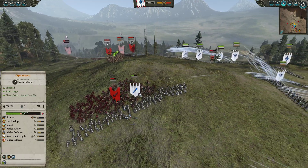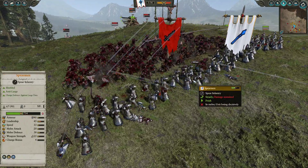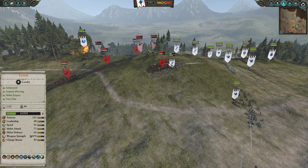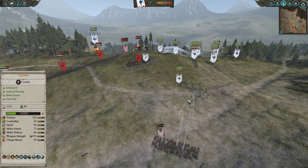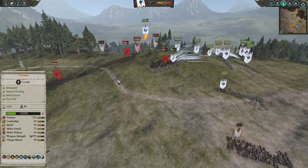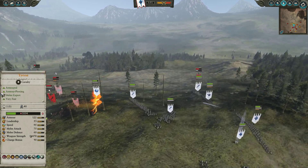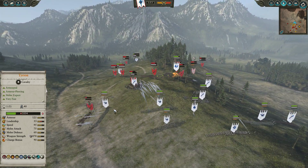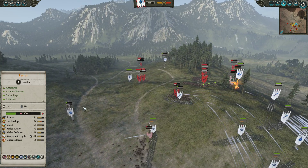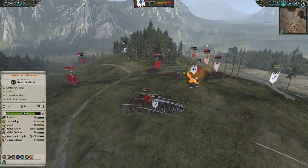We switch fire to some heavily armoured Storm Vermin being pinned in by cheap and cheerful Spearmen — they're not going to get too many kills, but they're doing their job, holding the line and allowing us to do decent damage. Some returning Clanrats aren't going to make it into combat against the Lothern Seaguard who are point-blank no-scoping them. The majority of this battle is us just shooting and pinning them down with Spearmen while the Noble and Tyrion float around the backline hunting routing units.